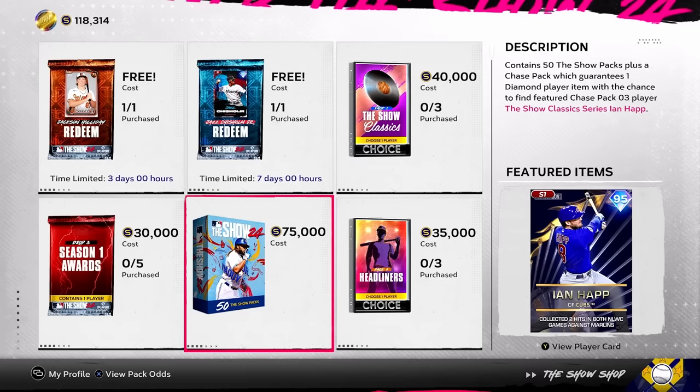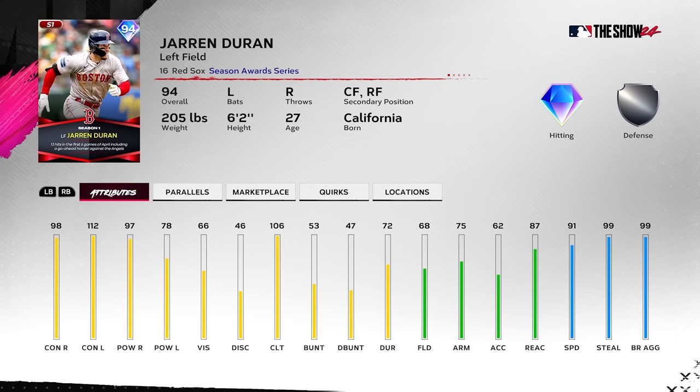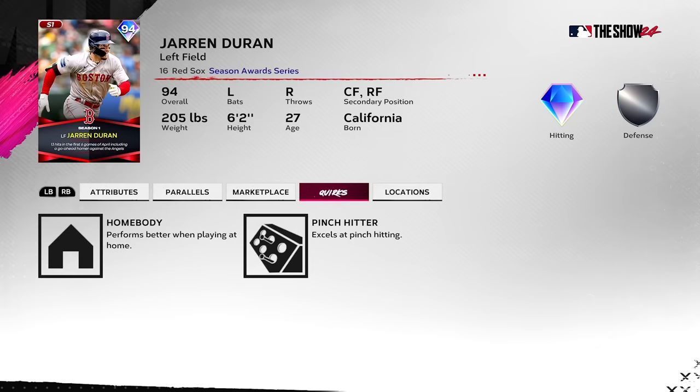New season awards pack drop three: Jaron Duran — I like this. He splits a lot now on defense; his stuff might be a little disappointing at first glance, but 68 fielding, arm is whatever, but 87 reaction with 91 speed is going to play really good in left field. He's gonna be really solid in left field, I promise you — it's gonna surprise you.